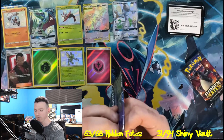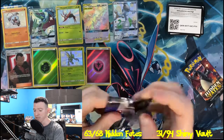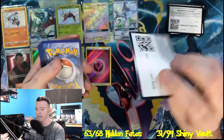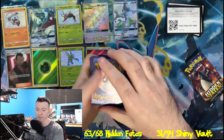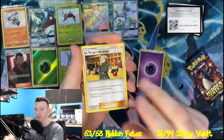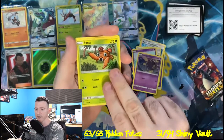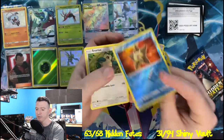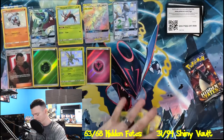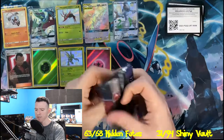Join the conversation down below and let me know what your favorite pull of Darkness Ablaze has been so far of mine. There will be plenty more videos in the future. I also plan on talking more about Pokemon Go in the future — they talked a little bit about how Mega Evolution is going to work, and I'm a little iffy about it, but we'll talk about that in a future video. Lieutenant Surge's Strategy, Misty's Determination, Pokemon Center Lady, Ekans, Koffing, Paris, Cubone, Boltorb, Reverse Holo Staryu, and a rare Snorlax.